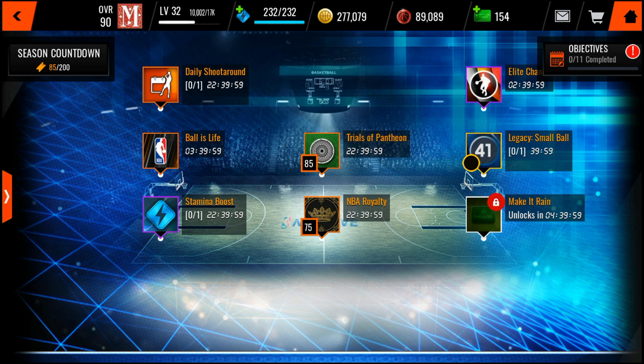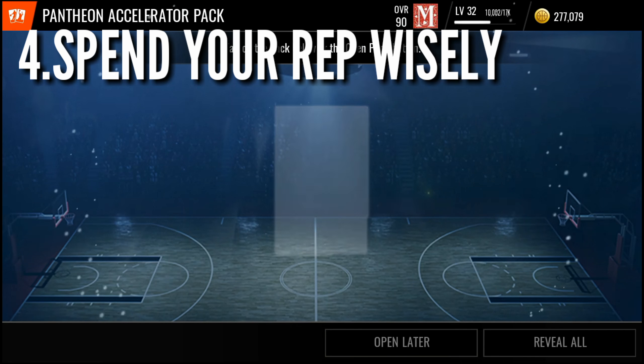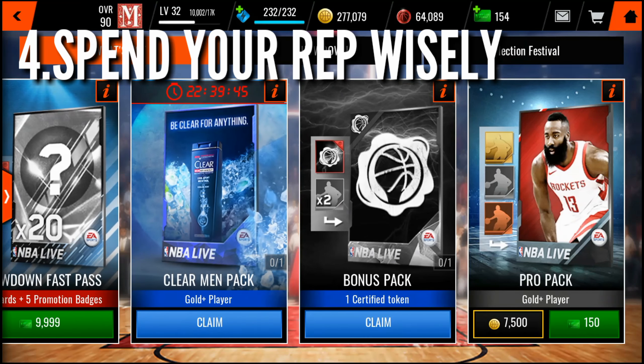Fourth tip is spend your rep wisely. There are some new packs in the store right now, so you can upgrade and open them as many times as you can, because you can get certain players from just opening them.